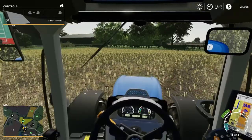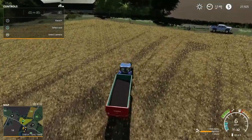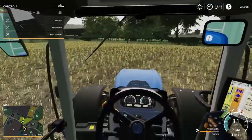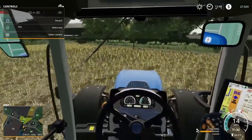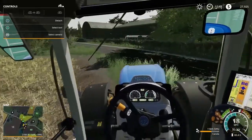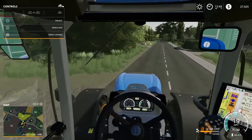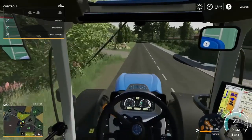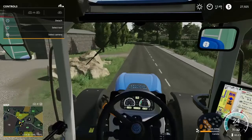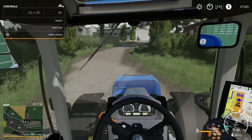I accidentally pressed the wrong button and detached. We're going to sell this straight away. I'm thinking about buying some straw — they don't really need straw, they just need hay. We need to get the hay in as fast as possible. I'll see you guys at the elevator.